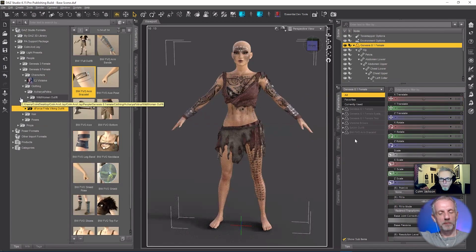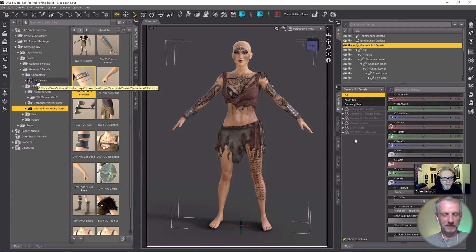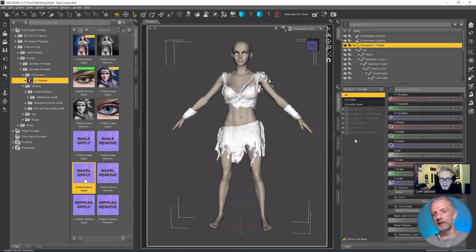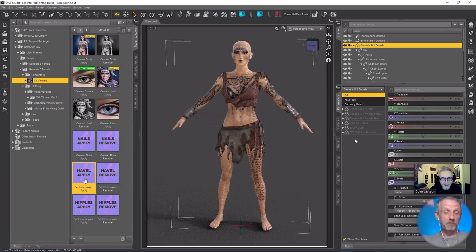Especially when you show just the upper body of the character and you just see the face and you think, yeah, that's good, but there's something missing. So — necklaces, jewelry, armbands, bracelets, nose rings — all these things. One thing I always forget, and I've forgotten it now, is to load in the navel. I often forget that — we will see more of her.